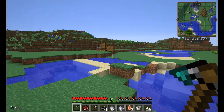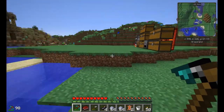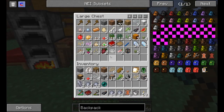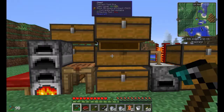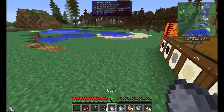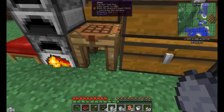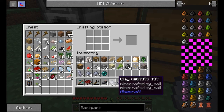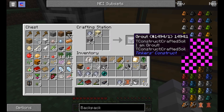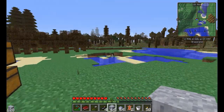Mining that enderman will give us an Ender Pearl, which we can use for multiple things. I need to find a way to get Ender Pearls without having to spawn them. I need to make grout, and for that I need some gravel and sand. We don't have any more sand, so let's find a spot.